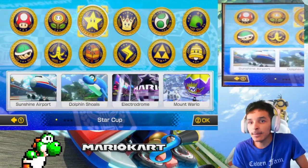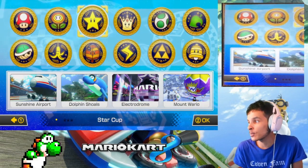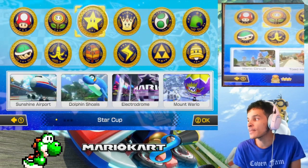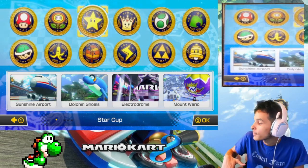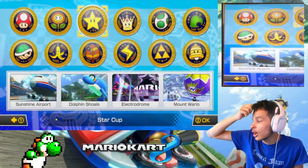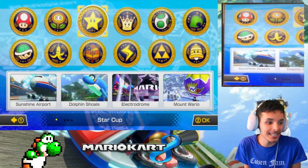Alright guys, 200cc again with Peach. Like we did previously in the last episode with Luigi on the flower cup, now we're doing 200cc with Peach in the star cup. These tracks feature Sunshine Airport, Dolphin Shoals, Electrodrome, and Mount Wario. Without further ado, let's get this started.